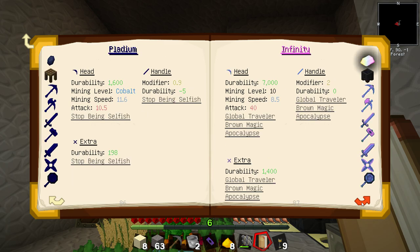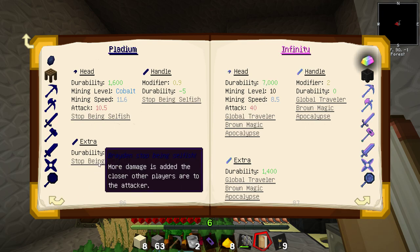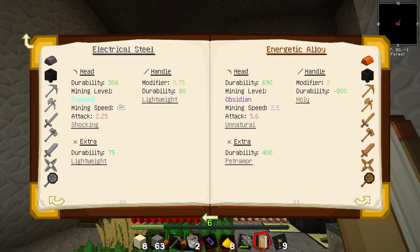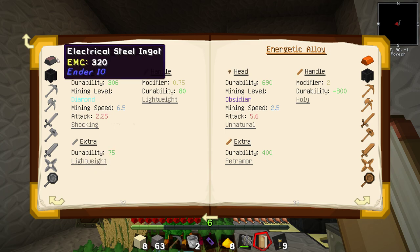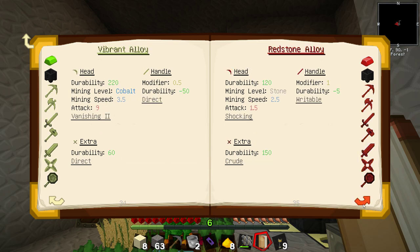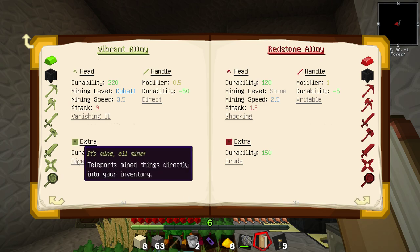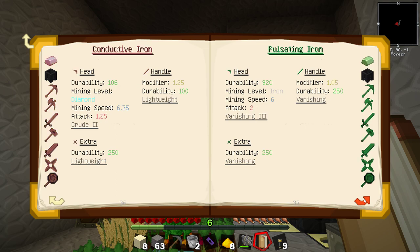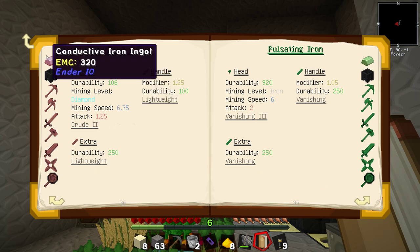It's plastic. There's a lot to play with right here. Electrical steel — that's lightweight. Can we make that? There's an extra — it's not going to make any difference. Vibrant alloy — direct — teleports mined things directly into your inventory. That involves an ender pearl to make, unfortunately. Conductive iron — that's what we accidentally made, I remember. Extra joy — that's really good, compared to actual iron which is only 50. Just make more energetic iron.